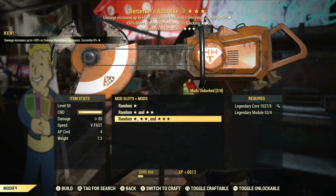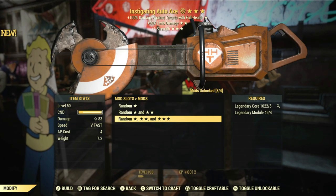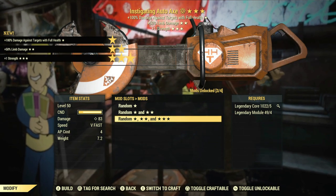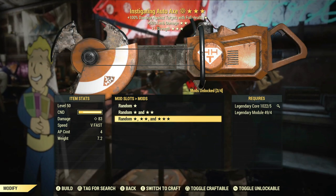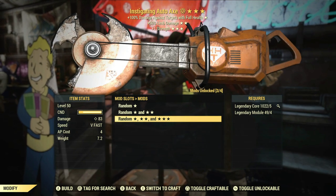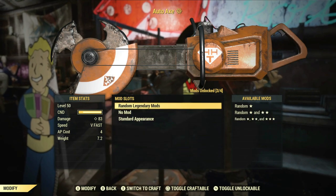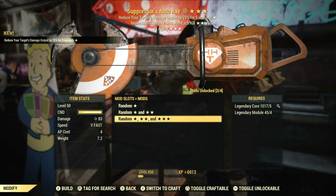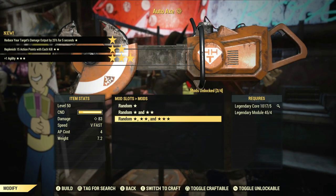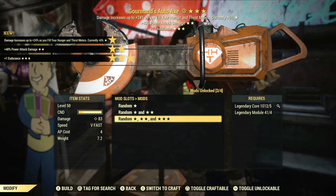Get as far away from that berserker's as possible. Instigating, limb damage, strength — I'm curious if I use VATS with the auto axe and get multiple hits on a target, would it all count as the first shot? That extra limb damage and strength boosting it — might have to find out and test it out. Anything that can get me some AP back or reduce the AP cost I think would be very useful.